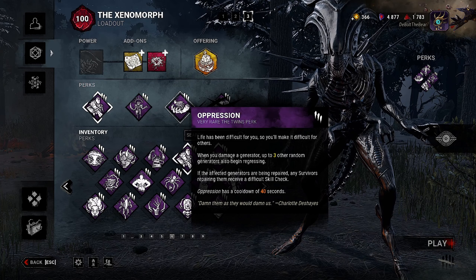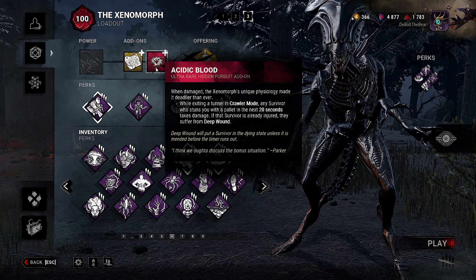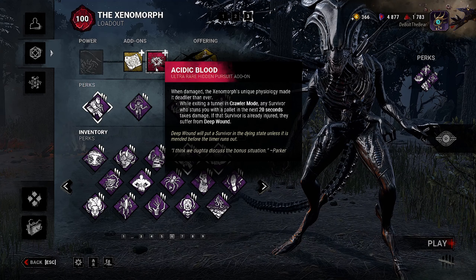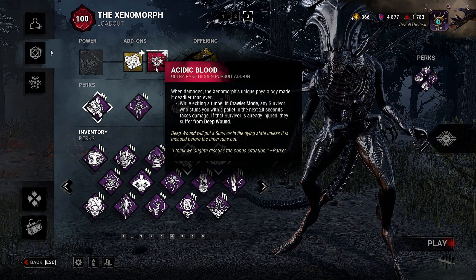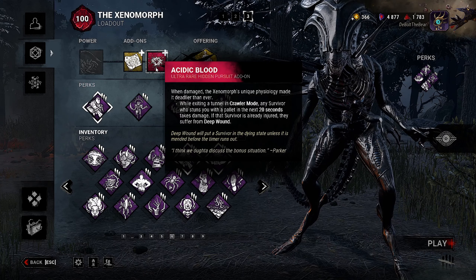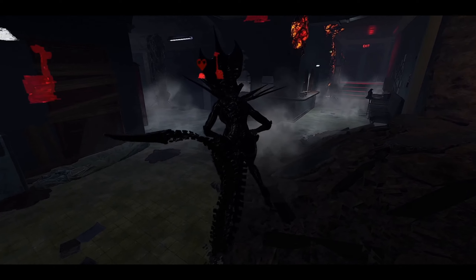The add-ons Warper wanted us to use are Lambert Star Map — decreases the flame distance of turrets by two meters — and Acidic Blood: while exiting a tunnel in crawler mode, any survivor who stuns you with a pallet in the next 20 seconds takes damage; if that survivor is already injured, they suffer the deep wound status effect. Also, Warper asked for either Xenomorph or Knight, so we're doing both — expect a transition showing Knight's add-ons as well.